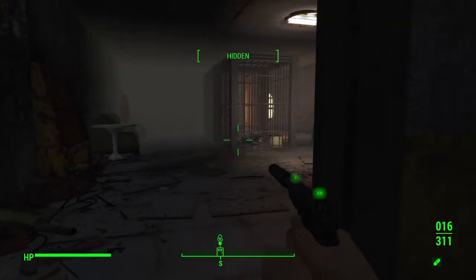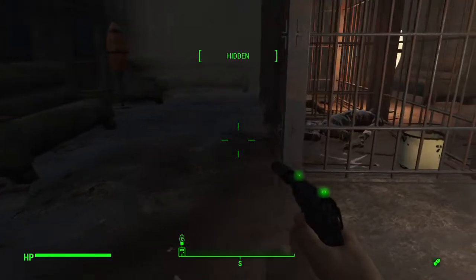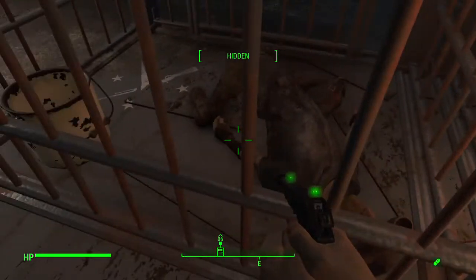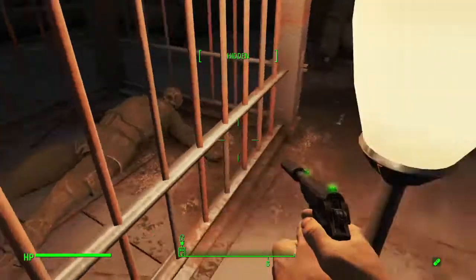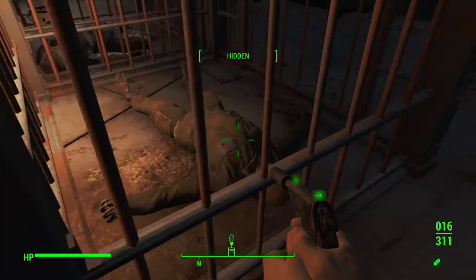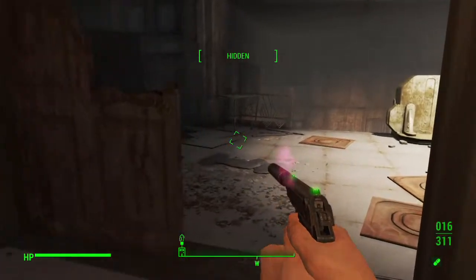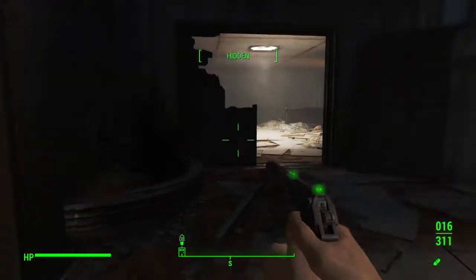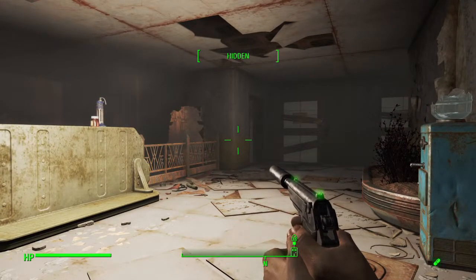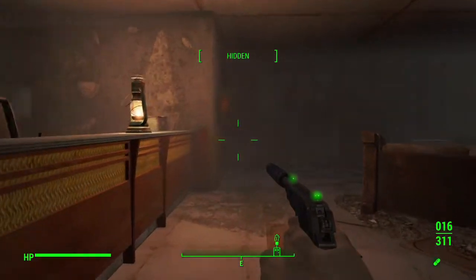Looks like cages over here. There's the robot, and that guy looks kind of dead. This must be the torture chamber. Alright, nothing left here. There's a buff-out - we'll take it, I can sell it. Drugs always bring a good buck.